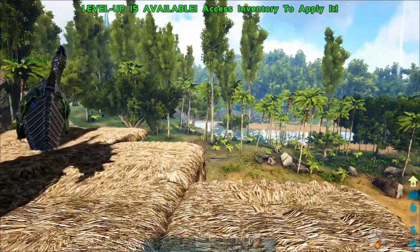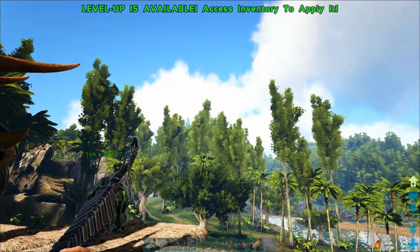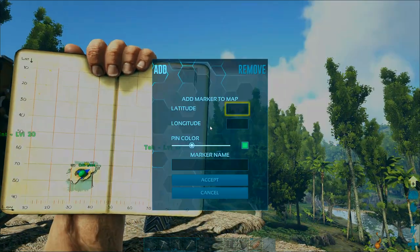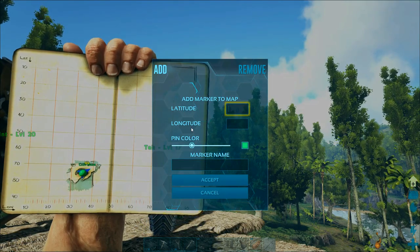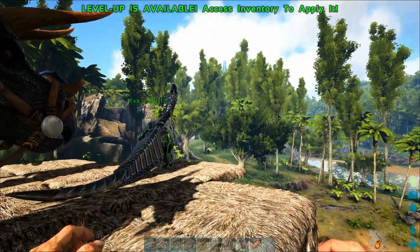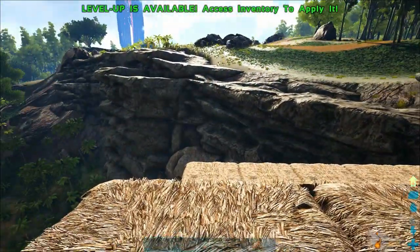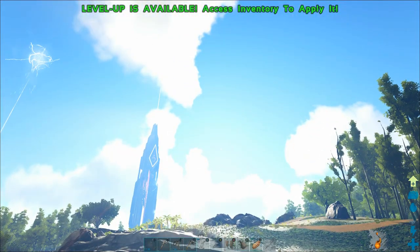If I look in that direction I can see the red obelisk really clearly, and if I look towards the east I can actually see the top of the blue obelisk barely poking up over the trees. Most of the time you can at least spot one of the obelisks and get a general idea of where you are. They're basically on the very edge of the island, so that's going to be really helpful for knowing which direction you're facing.